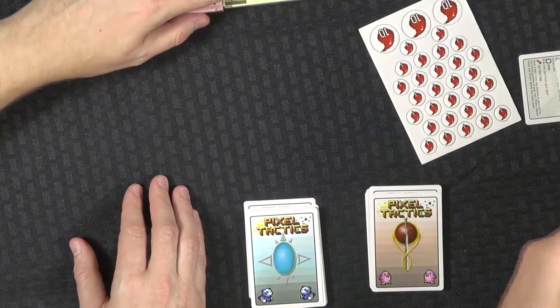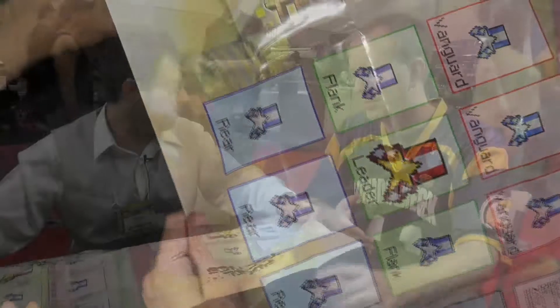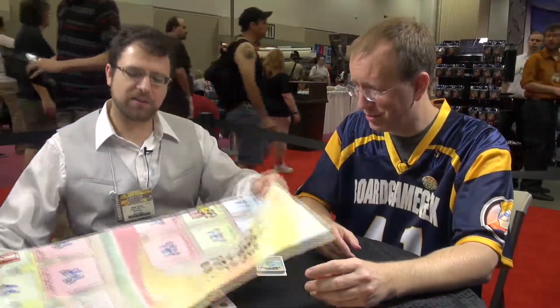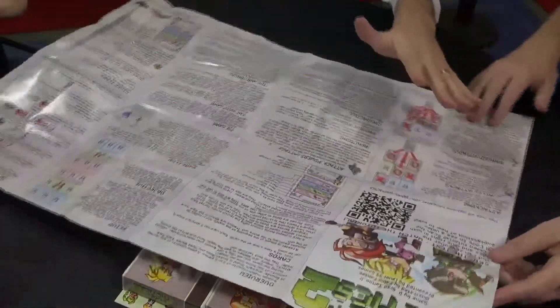The standalone boxes have a bunch of improvements. The first is that each one comes with a big mat. You don't need a mat to play, but we had enough space so we put one in anyway. This is on the back of a giant rule sheet, which is in big text so you can just lay it out and play.